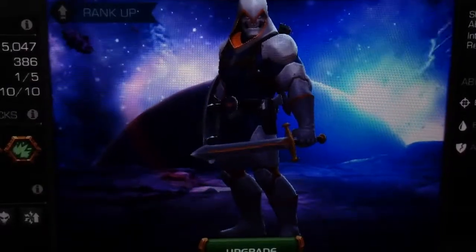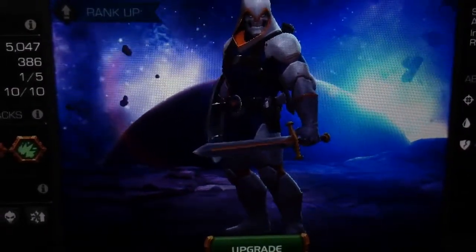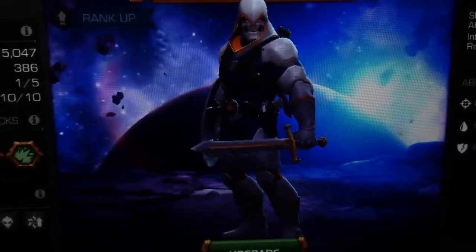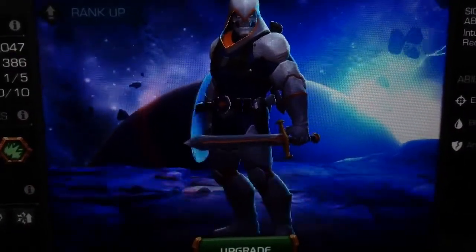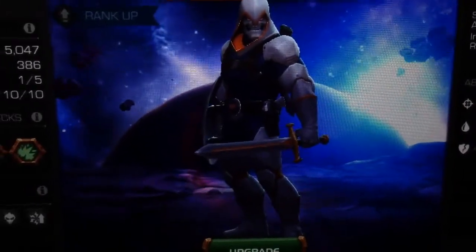I really like his sword and shield with that nice detail — the silver, orange, and gold. I like his belt, his guns, his armor, and his hood. That skull face is looking very nice. I did level him up, and we are going to use him today. He looks super duper cool.